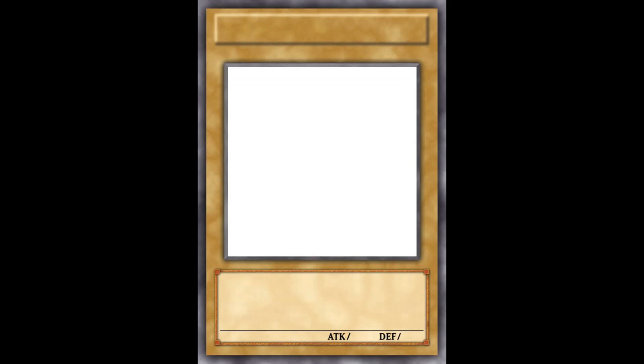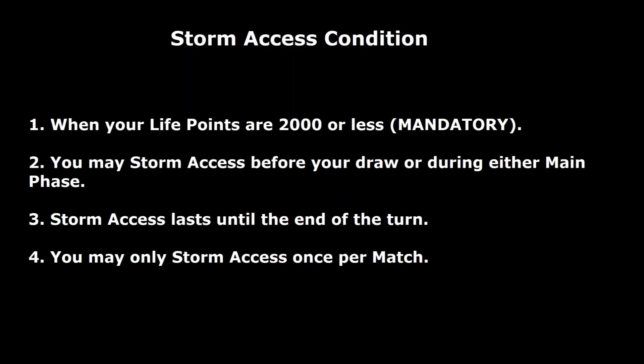What are the Storm Access conditions? Number one: when your life points are 2000 or less during your turn, it's going to be mandatory. So if you get hit by a direct attack and you're at like 1500 life points, on your turn, as soon as your turn starts, you can — and must — use Storm Access. You can kind of play around it; if you don't think your opponent can benefit from it, you can attack around it or avoid triggering Storm Access.